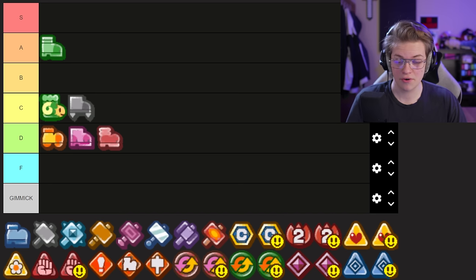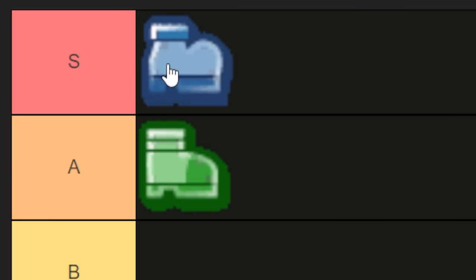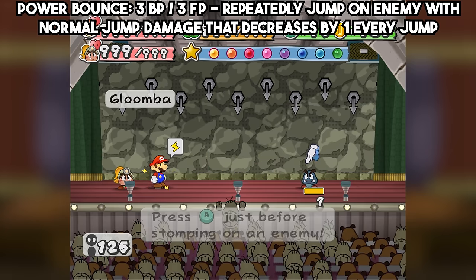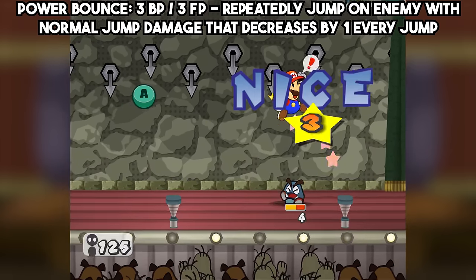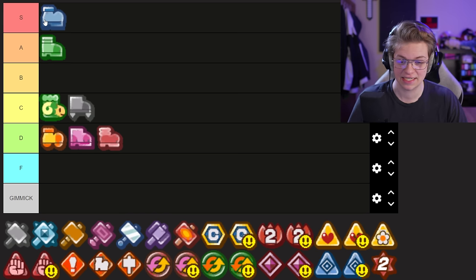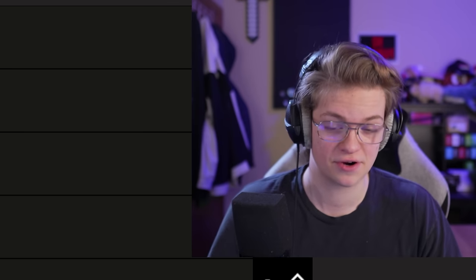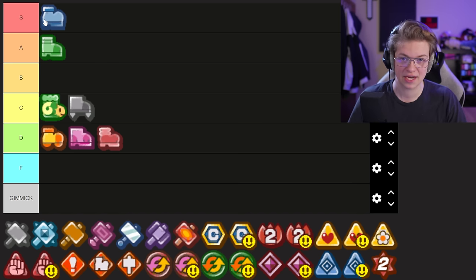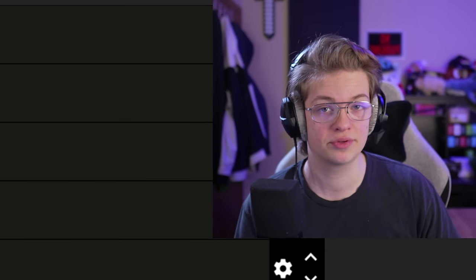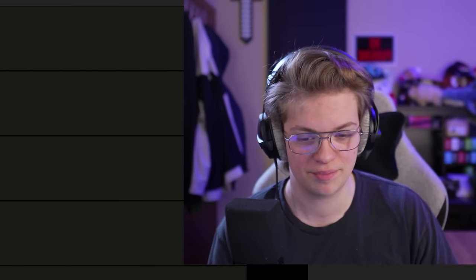And now we have the golden child of Thousand Year Door — Power Bounce. You all knew where Power Bounce was going to be based on any video I've made on this game. Power Bounce is such a good badge: for three FP you can do insane damage, and on its own it's fantastic — at least A tier on its own, probably S tier. Then you combine it with attack increases and Spike Shield and stuff, and it just goes absolutely crazy. No question that is the top so far and will probably stay on top.